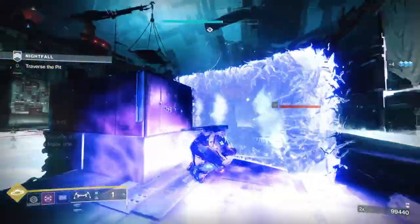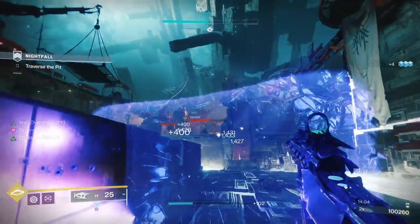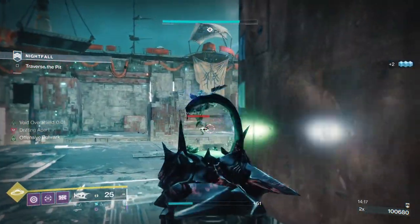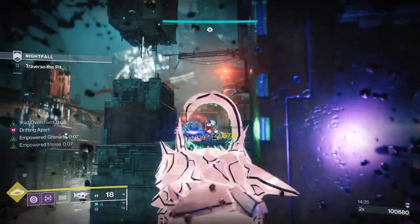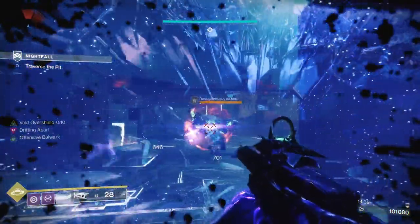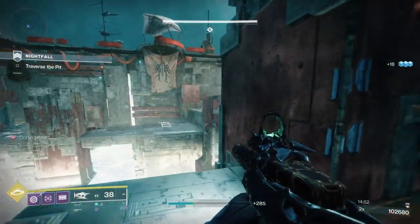I can put my barricade up now — the first wave of Vandals had already spawned. I'm trying to get an orb from double kills. Once I get my barricade back, I'll put it here. I can play a bit more aggressively with the barrier up. This enemy will come down, do some fire, and if you're still burning them they'll run away — and the Osteo will kill them.